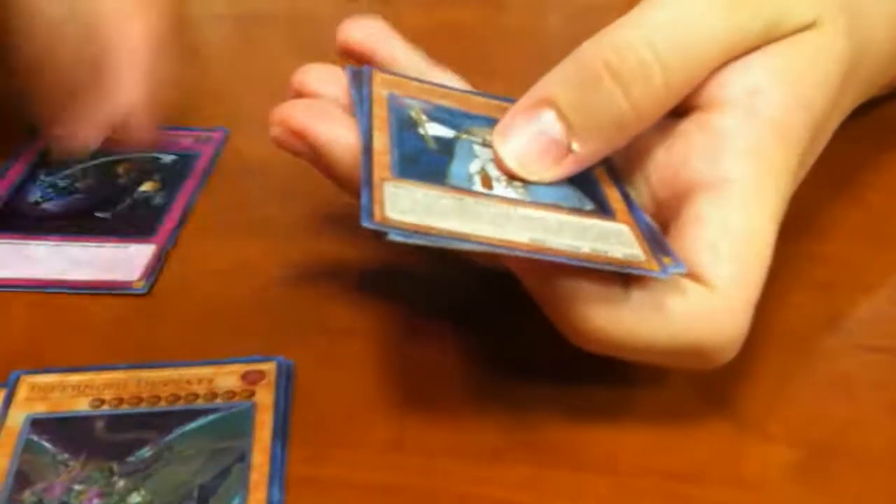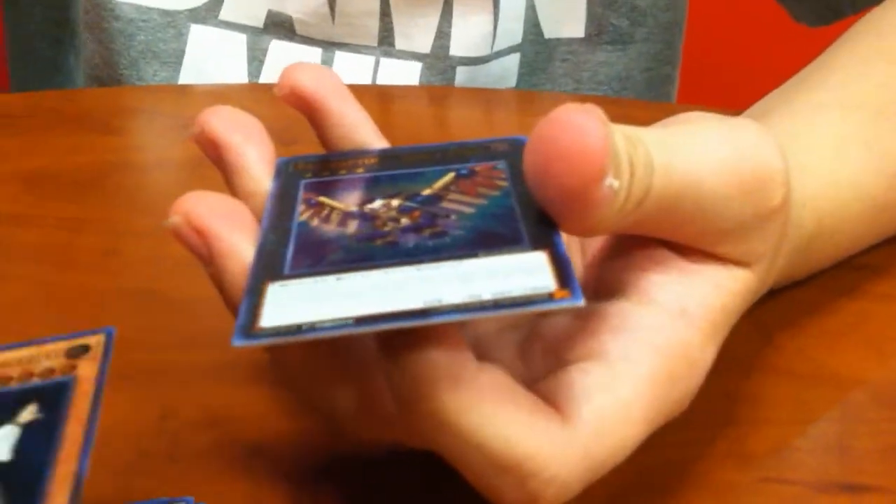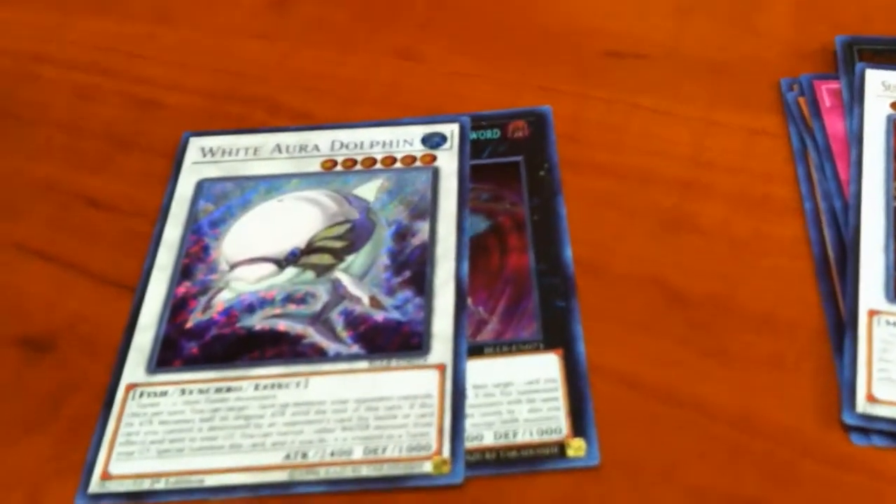Got Different Dimension Ground - oh that's a really good card right now. Galila - man, I'm really liking these Lightsworn reprints. Yeah, you're getting all the Lightsworns, this is awesome.